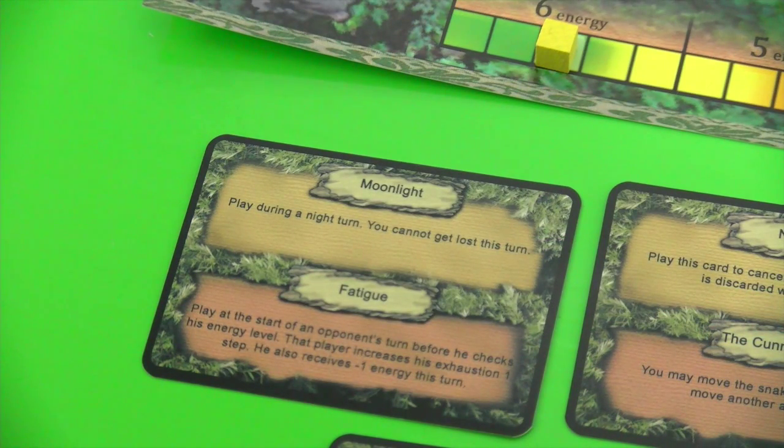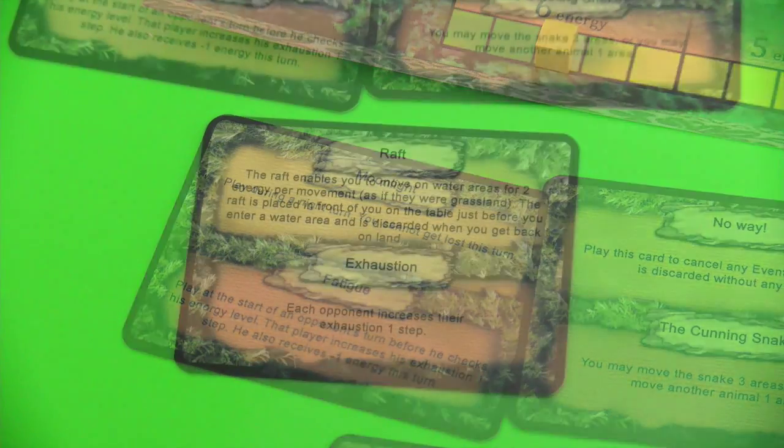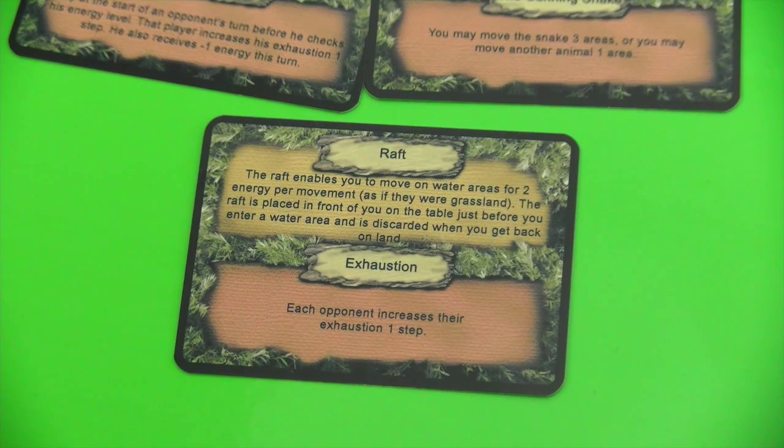Let's have a look at the two other event cards for the white player. We have 'Moonlight,' which we can play during a night turn — you cannot get lost this turn, definitely a good thing. We have 'Fatigue' — play at the start of an opponent's turn before he checks his energy level; that player increases his exhaustion one step and receives minus one energy this turn, so this is really bad and would be a good candidate to cancel with the 'No Way' card. And last we have the 'Raft' — enables you to move on water areas for two energy per movement as if they were grassland. The raft is placed in front of you before you enter a water area and discarded when you get back on land. The downside ability is 'Exhaustion' — that player increases exhaustion one step.